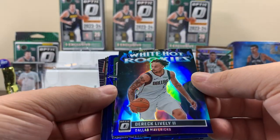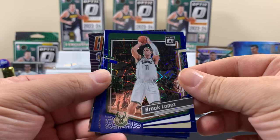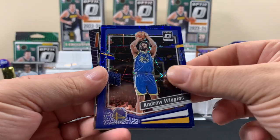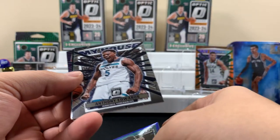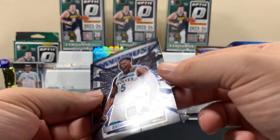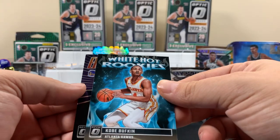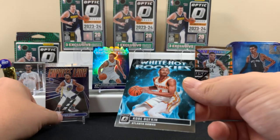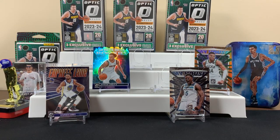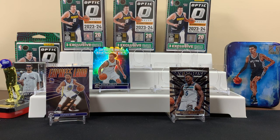Derek Lively on the white hot. Ooh, those blues look cool. I like these blues - it'd be sick if we got like a Wemby in one. Nick Smith Jr. - I feel like we've pulled that card before. Another My House - Anthony Edwards. So this is what the bases look like. A white hot - Kobe Bufkin. And an express lane Steph Curry. Pretty cool. That was a good first one, dude. That's a sick card. I'm gonna put that on a 55pt holder.